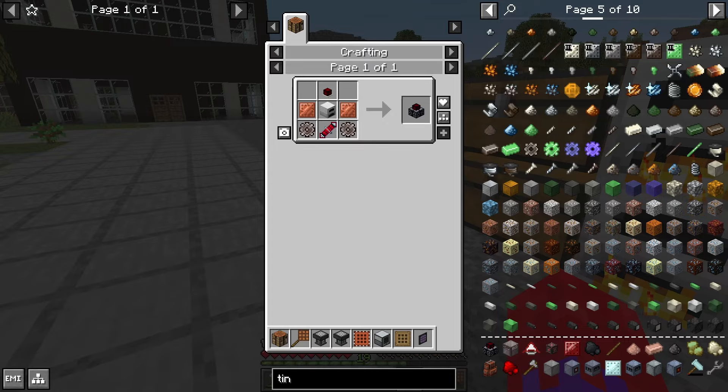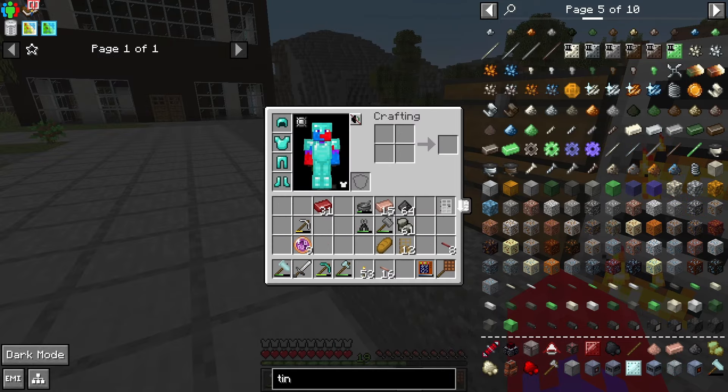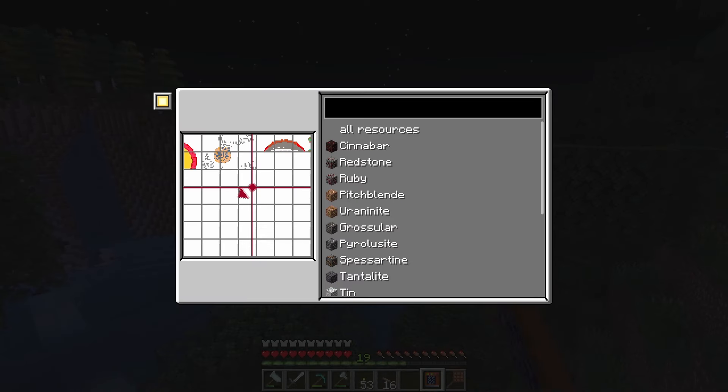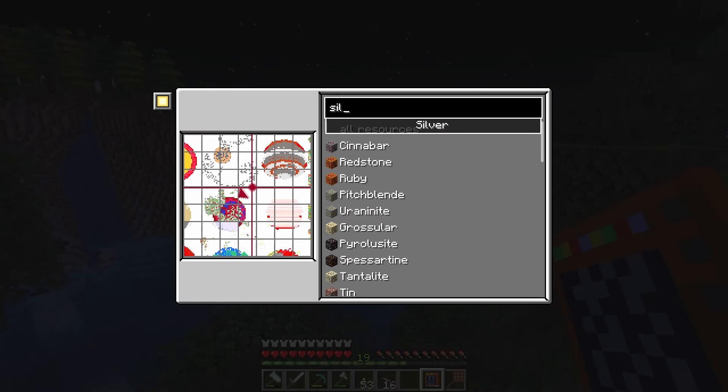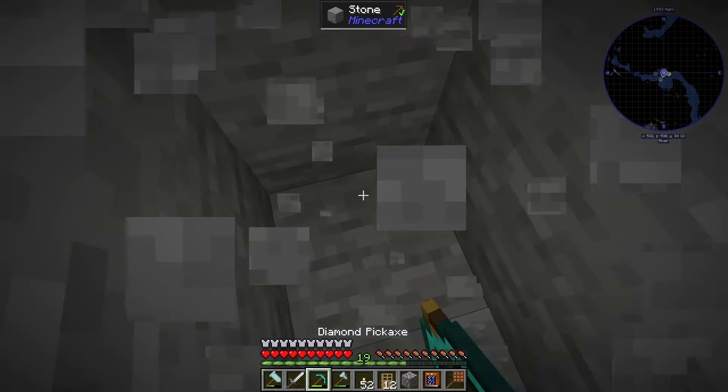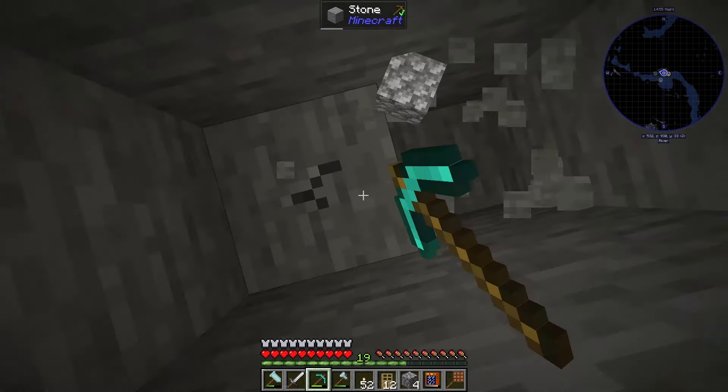Then I wanted to craft a steam dynamo to generate electricity with water and coal, but I don't have silver. After a while I found some silver far away, but it's way too few to be sustainable. I went for it anyway because I didn't find a better spot.